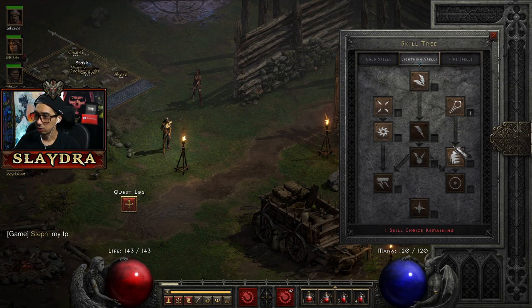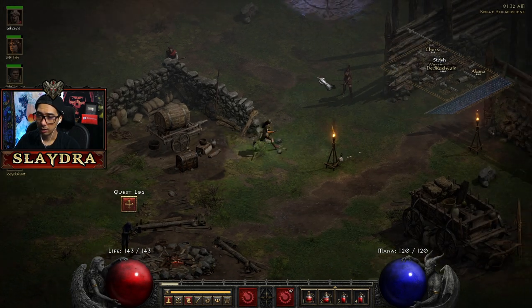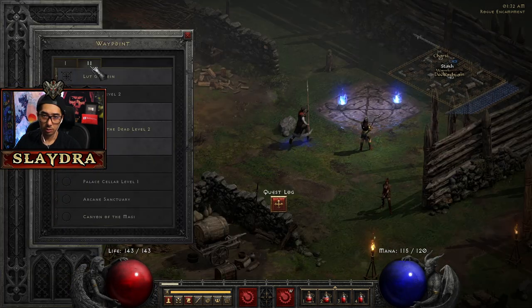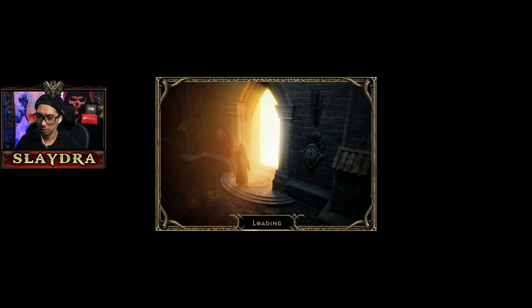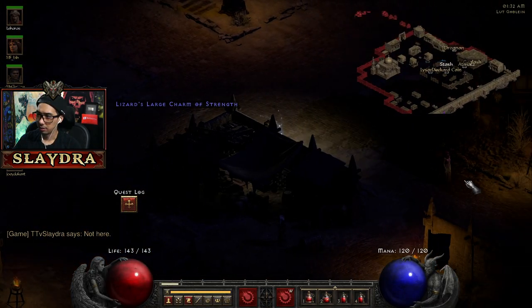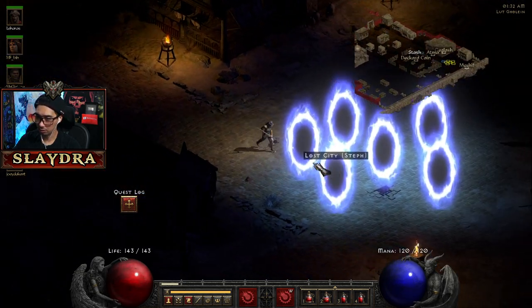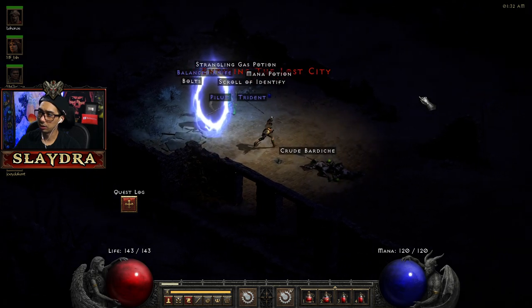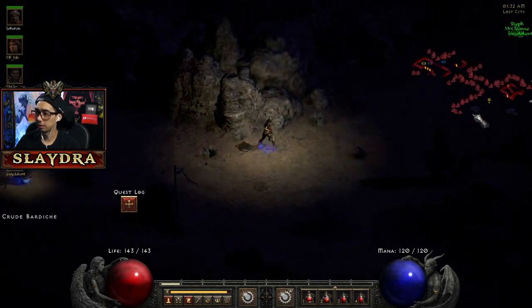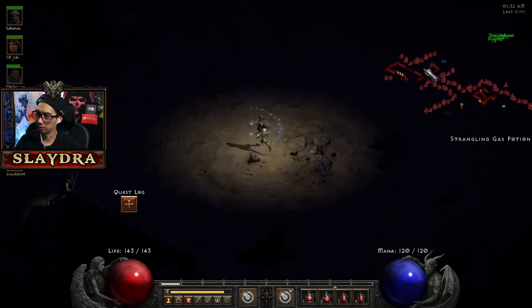He said 'my TP' so I'm hoping he's gotten to Lost City and then the Valley of Snakes. Lost City — there we go! He just made it from Far Oasis and just walked over. Now we can finally get Teleport — I'm going to bind it to a key.